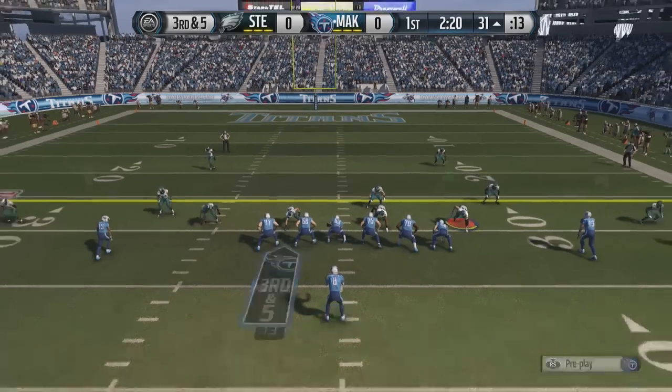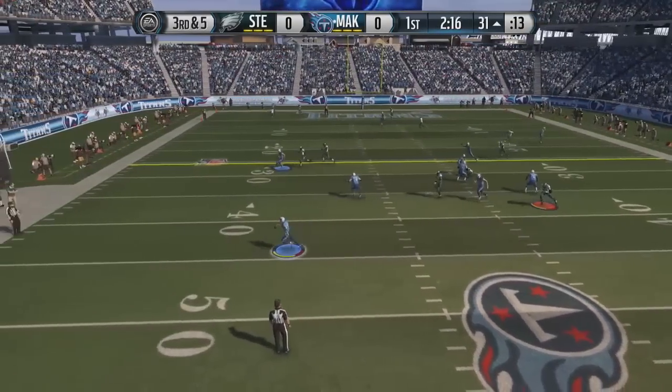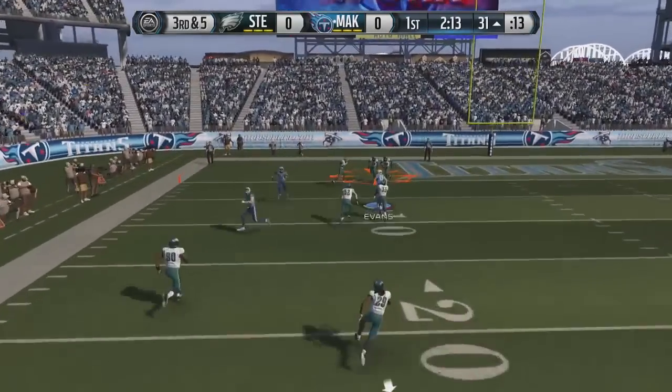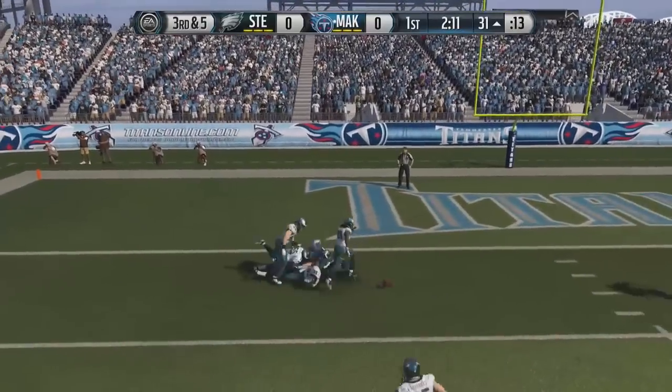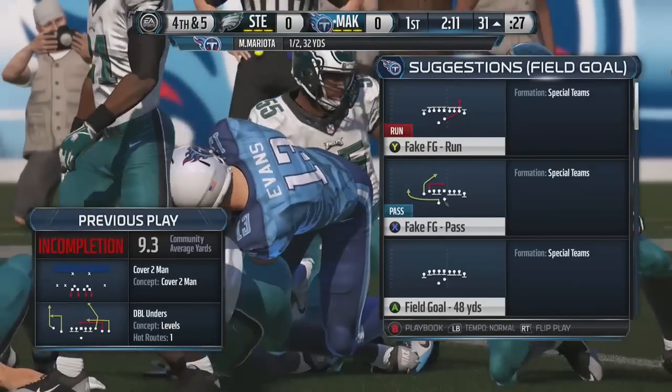Third down and five for the offense. Going to be looking for Odell Beckham Jr. on this play. This looks like he's actually going to be covered, so let's reroute once again. Let's lob it up. That's not a good pass at all. Mike Evans, go up and get it. But he's not going to be able to do that, so I am going to be forced to settle for my field goal.